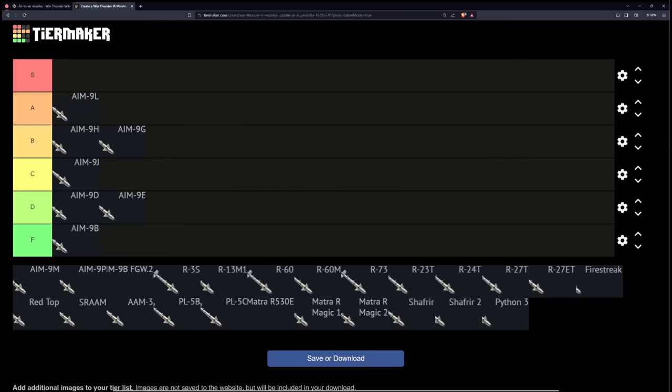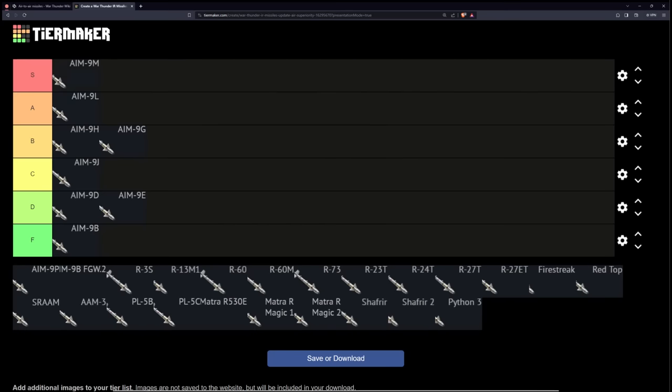We're finally getting to the good US missiles. The AIM-9L takes the long burning motor off of the AIM-9G and throws it onto a missile that can turn 30 Gs and is all aspect. Unfortunately, it still really likes to eat flares, but other than that, this missile doesn't really have a weakness — I feel very comfortable putting it in the A tier. With the AIM-9M, you take that same missile and throw IRCCM on it, meaning that it doesn't like to eat flares anymore. It also has the smokeless motor, which makes it a lot less noticeable when it's flying towards you. This is easily one of the best missiles in the game — I'm going to be putting it in S tier.